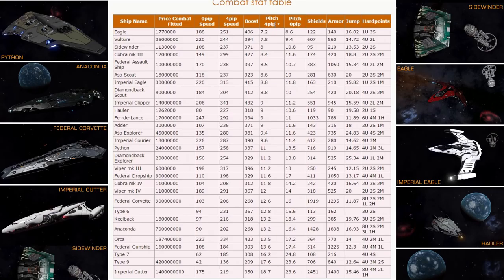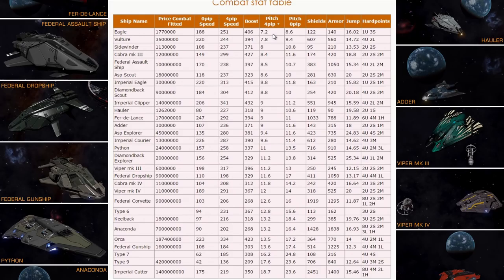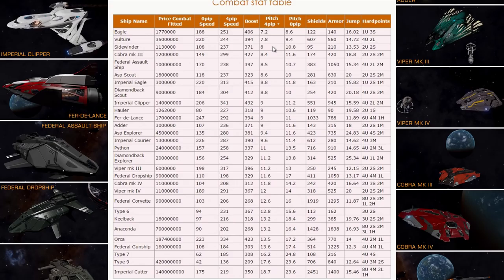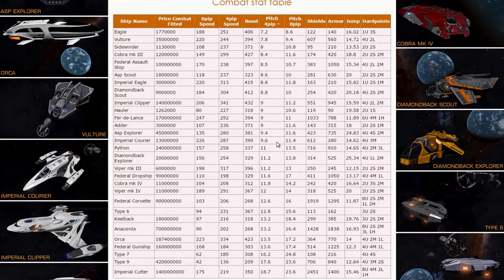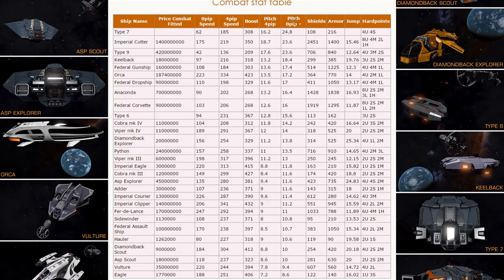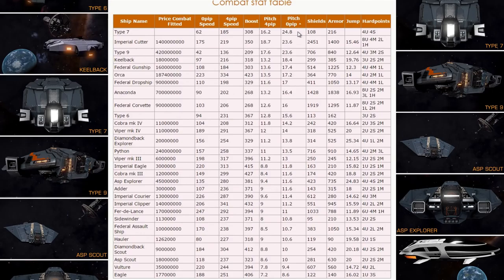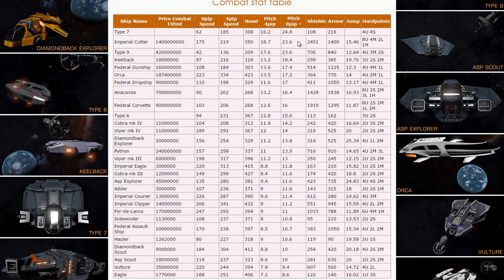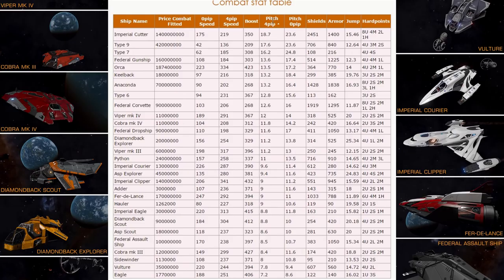With 4 pips to engines, pitching speed — all these tests are done with throttle in the blue sweet spot, so it's the best possible scenario. Eagle is the fastest pitching ship in the game, followed by Vulture, Sidewinder, Cobra, Federal Assault Ship, Asp Scout, Imperial Eagle, Clipper, Hauler, Fer-de-Lance, and Python. Get lighter modules and your speed and pitching will be faster. With 0 pips, fastest speed is Eagle again, then Vulture, Scout, Fer-de-Lance. Slowest at 24.8 seconds for 360 degrees is Type 7. Imperial Cutter is slightly faster than Type 7, and Type 9 is also slightly faster. With 4 pips to engines, slowest pitching speed in the game is Imperial Cutter, which is not surprising — it's the heaviest ship in the game as well.